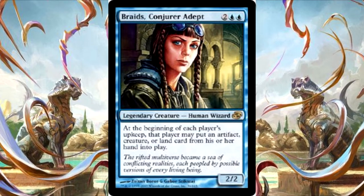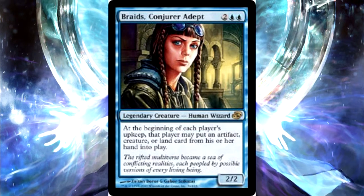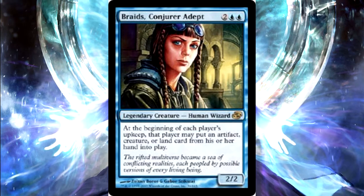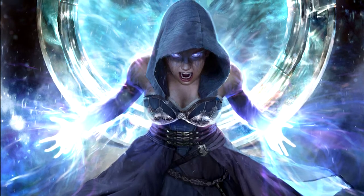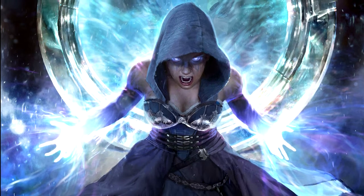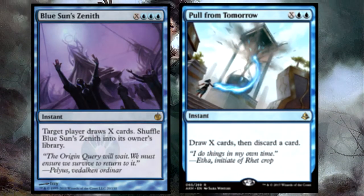The card draw is high partly because it's mono blue, but also because I pulled back the ramp a bit — you don't need as much ramp in this deck. You need more card draw; you need cards in your hand to cheat out. So we have a little higher draw count. What kind of draw cards did you use?